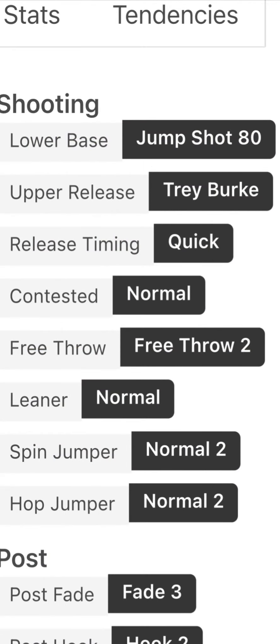Alright, now the last thing about this Jamal Murray card: his lower base is Jumpstoat 80, and his upper release is Trey Burke. Release timing is quick, so you already know that Trey Burke jumper goes crazy. I just can't wait to see how this card performs from other people using it — I may pick him up too. I see he's going for a lot in the auction house right now, but yeah, that's it for the Jamal Murray review.